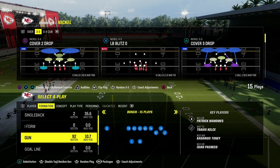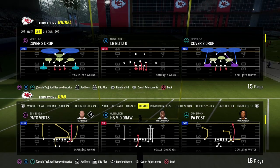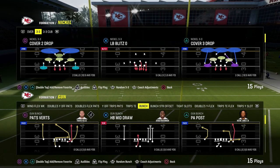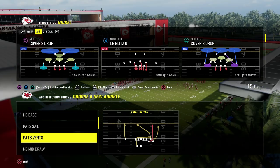Today's video, I'm going to show you one of the best ways to defend Gun Bunch in Madden 24. This is really any bunch — it can apply to West Coast Bunch, it can apply to Bunch Offset. And this is out of the Nickel 3-3.